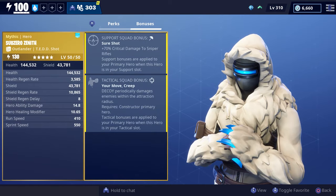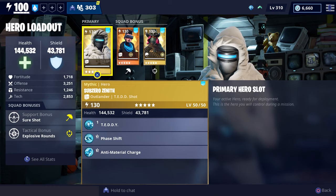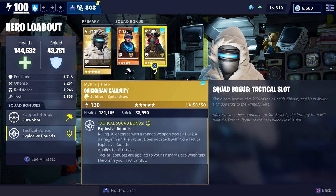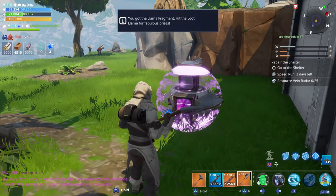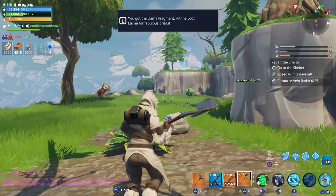He has a couple of bonuses. For his Support Squad bonus he has Shearshot, which increases your crit damage by 70% with sniper rifles. For his Tactical Squad bonus he has Your Move Creep, which makes your decoy periodically damage enemies within its attraction radius. He's a really good hero when it comes to his Support and Tactical Squad bonuses. For our loadout, we're going to have Tedshot Jess in our Support slot and Quick Draw Calamity in our Tactical slot.